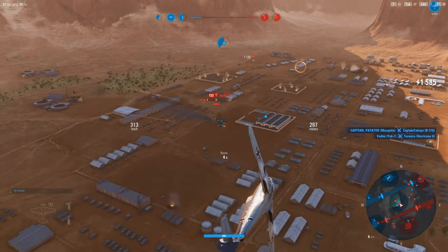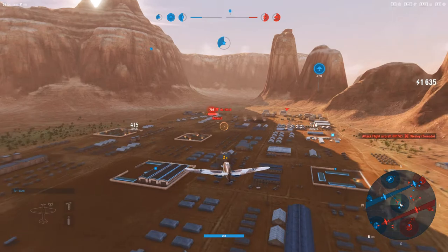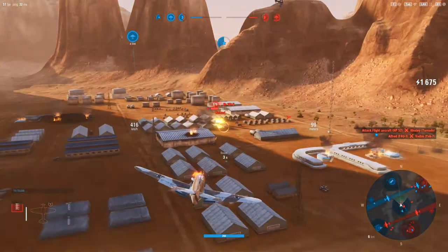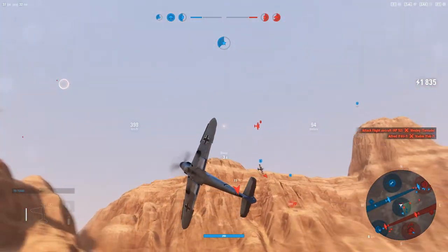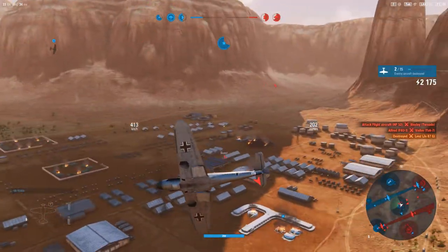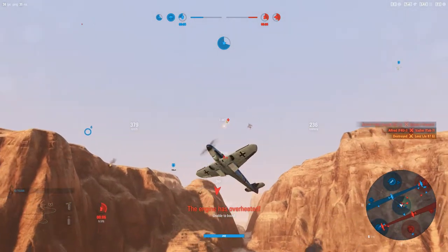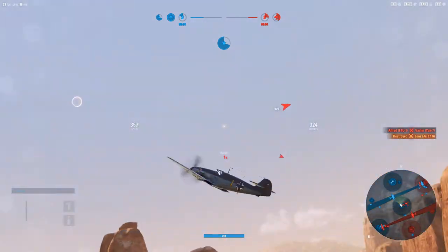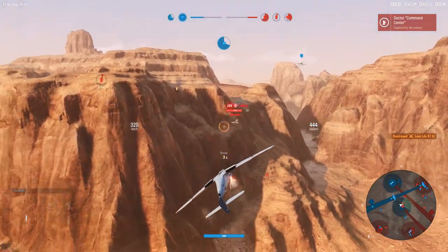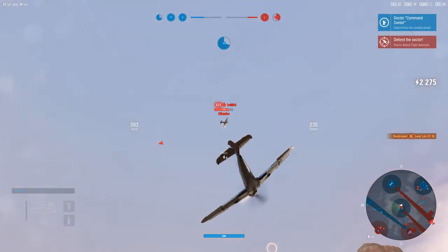Sure, you could argue that if you don't hunt down bombers, who's going to? Well, sometimes maybe they just don't get hunted down. But what is a bomber going to do if he's got no fighter cover whatsoever and the points are being capped before he can get to them, or they're heavily defended by AAA and defence fighters? If he's got defence fighters coming in and blasting at him, well, he's not dropping bombs — he's defending himself. So there are certain situations you can put a bomber in where he's not going to be able to do his job, and if he's not doing his job, shooting him down doesn't matter anyway.